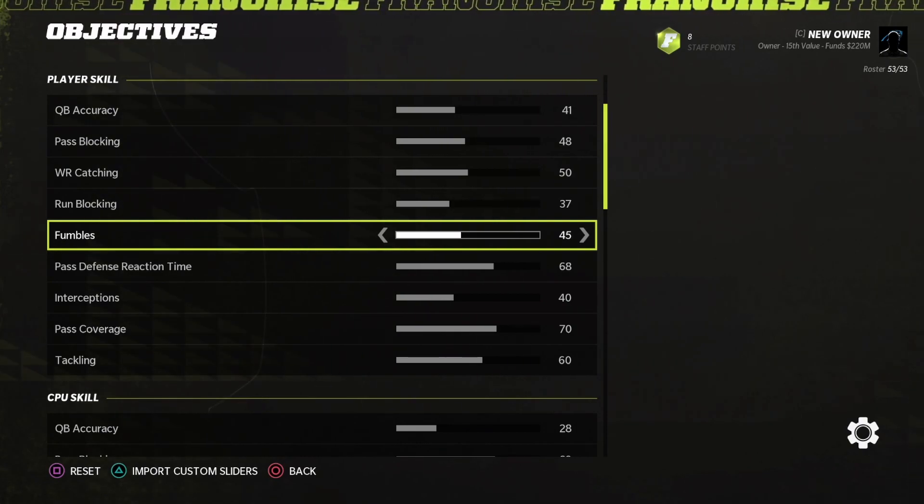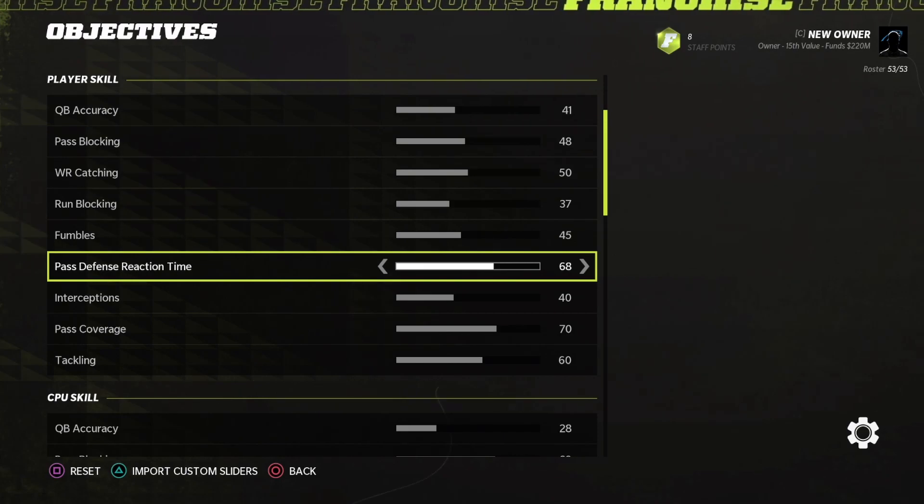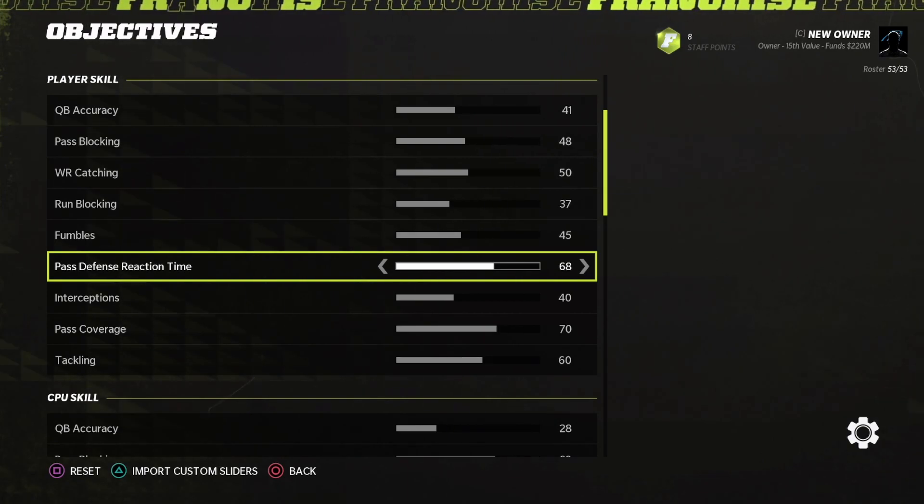One thing I did was decrease fumbles down to 45 to make them happen more often. In my previous video I had them at 55, which was wrong — 45 is where you want to be. On pass defense reaction time, I actually increased this by five, and I think this gives a more realistic feel to the game. When your players make a break on the ball, they'll respond quickly and accurately, either making a swat or an interception.